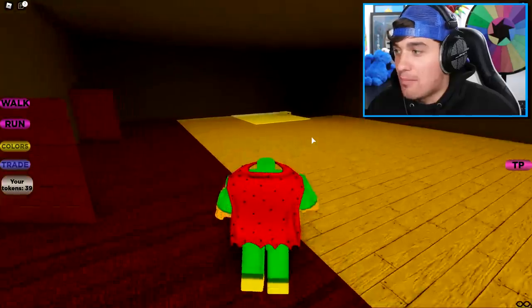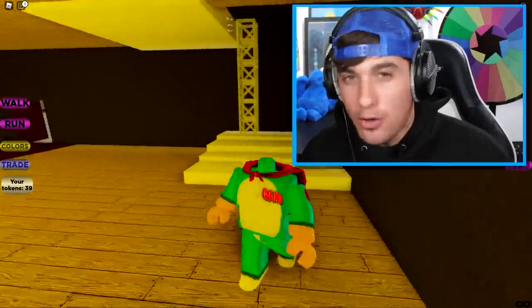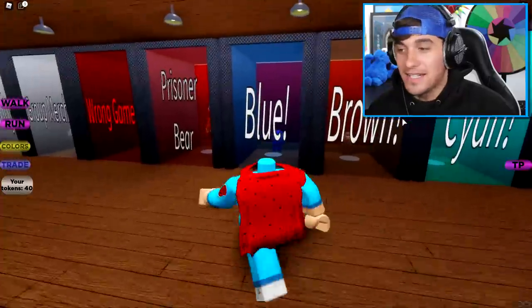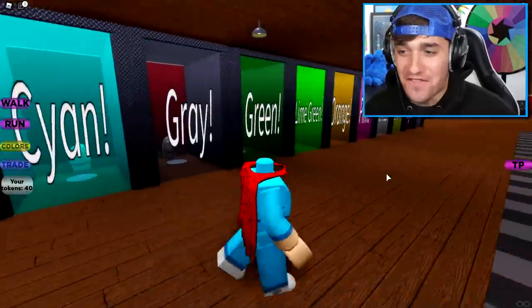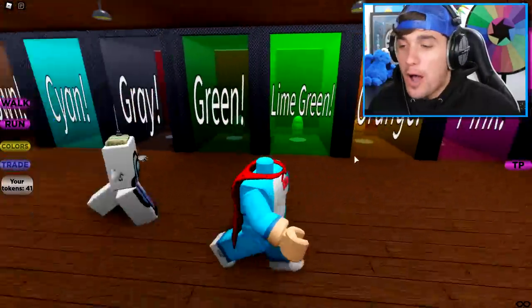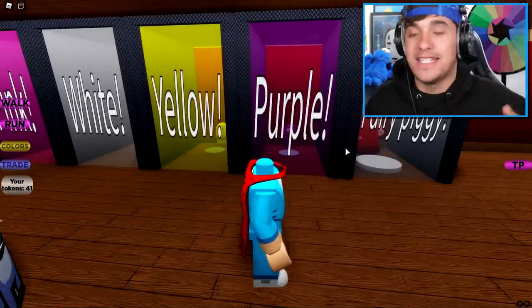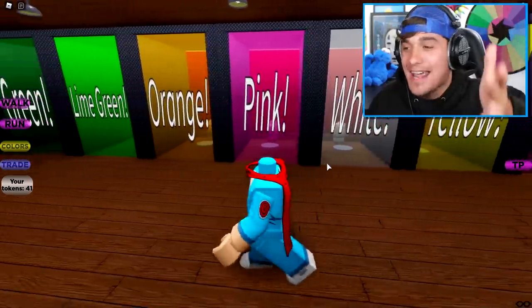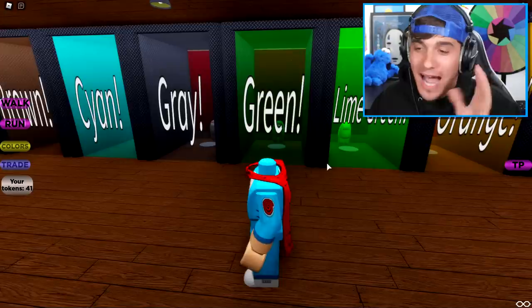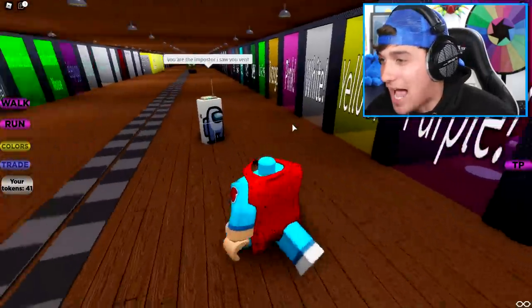And there it is, ladies and gentlemen — this is where you need to go to get yourself the badge award of the Rainbow Crewmate. Now that we've got ourselves the Among Us skin, we're gonna go back and try it on and see how good it looks on us. Not only is there one color inside of this game, there is literally like 15 of them, which is amazing. You've probably seen these characters before inside of a game called Among Us — if you haven't heard of it, where have you been, dude? Under a rock? It's like the biggest game right now.